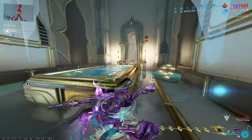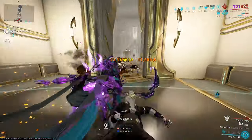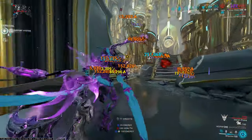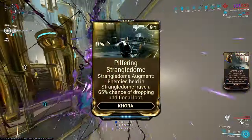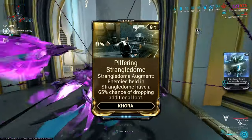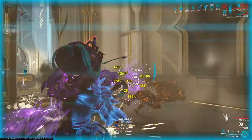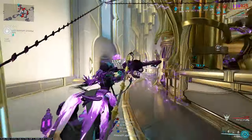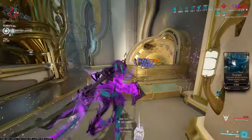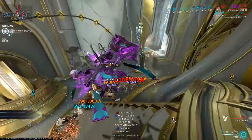We do have Strangledome, her 4th ability. It summons 1 Strangledome, or 2 if you really want. Inside, enemies get trapped, and with the Pilfering Strangledome augment you get a 65% extra chance of getting extra loot, which is very juicy. It ensnares enemies and once you hit an enemy with Whipclaw, the damage gets distributed through every single enemy entrapped inside the Strangledome at 50%.